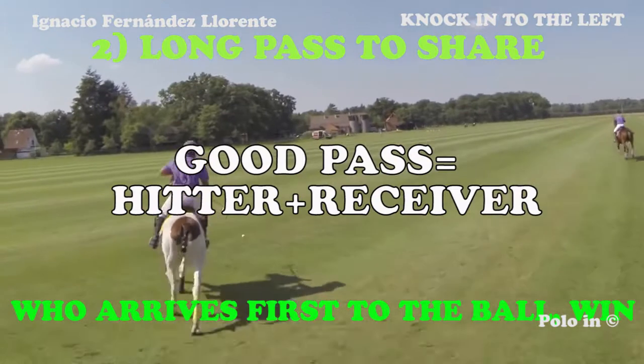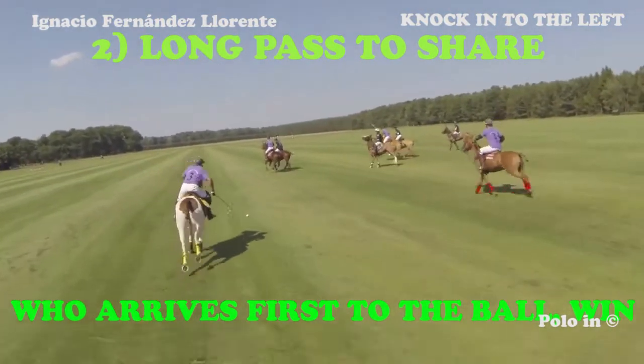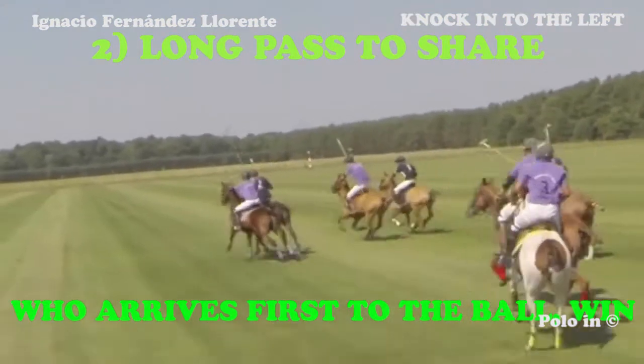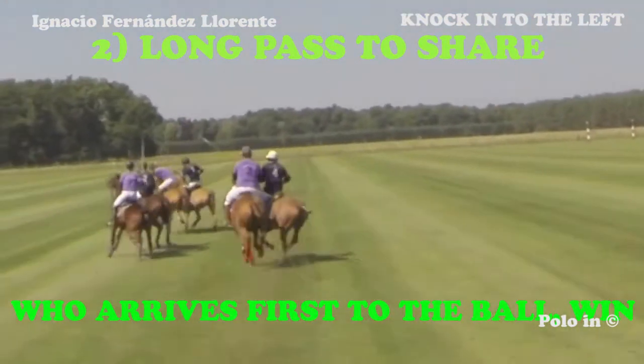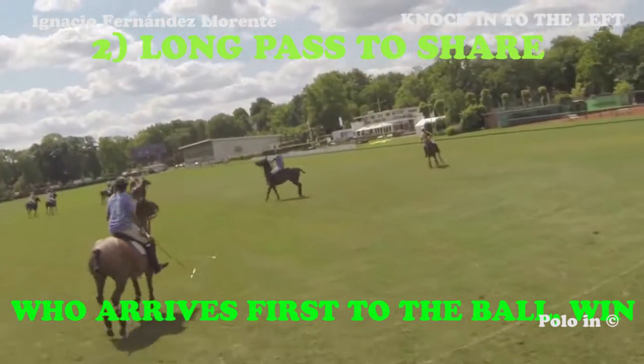The coordination of the receivers for the ball to be in front is very important, as the violet player demonstrates here. The receivers need to adapt to the strength of the shot of the player knocking in. Knowing his teammates is most important.